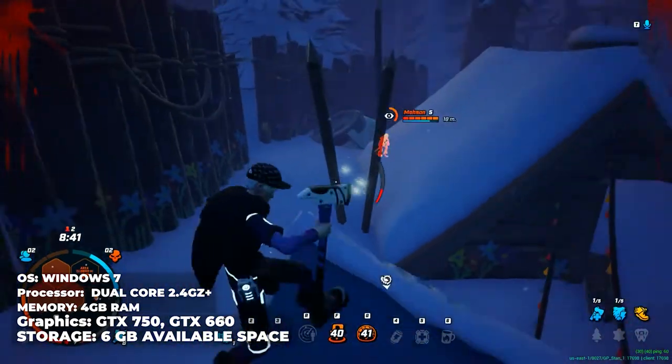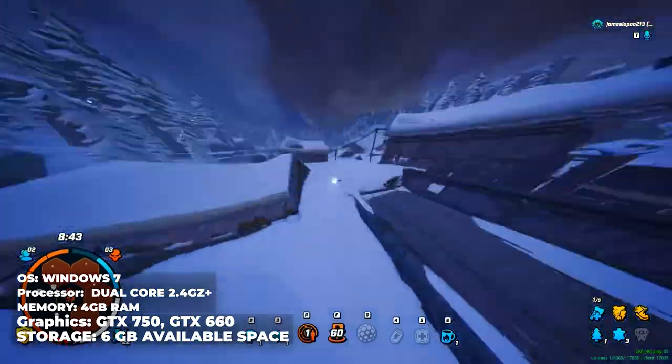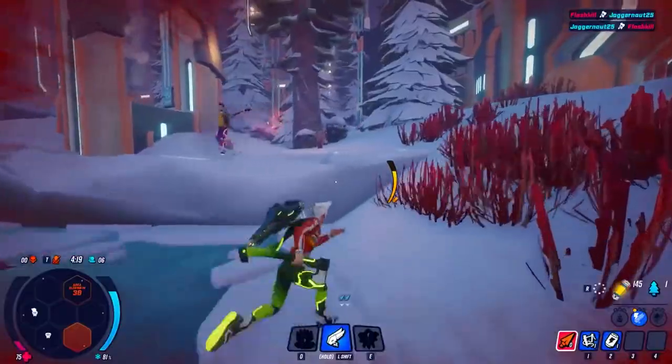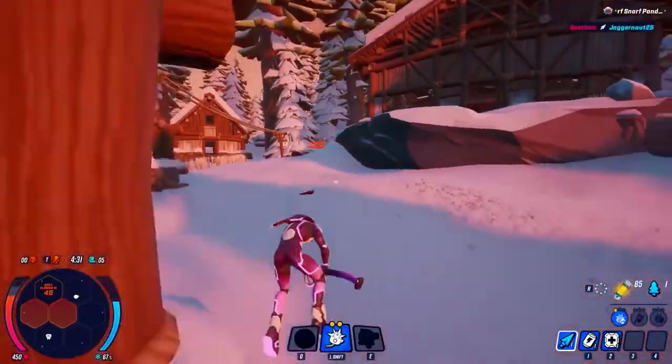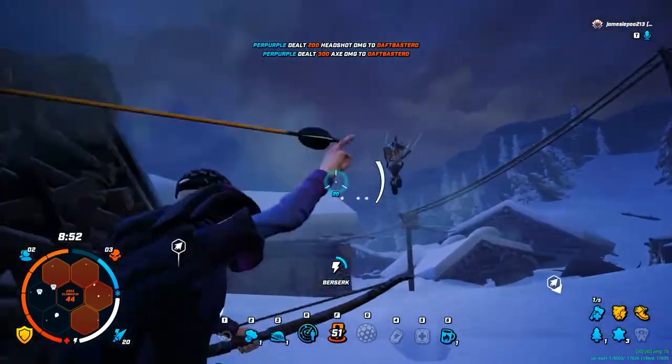Darwin Project: OS Windows 7 and above, processor dual-core 2.4 GHz plus, memory 4 GB of RAM, graphics GTX 750 or GTX 660, storage 6 GB of available space.